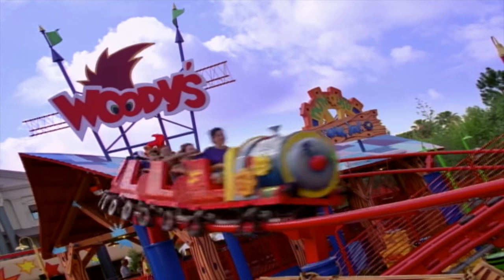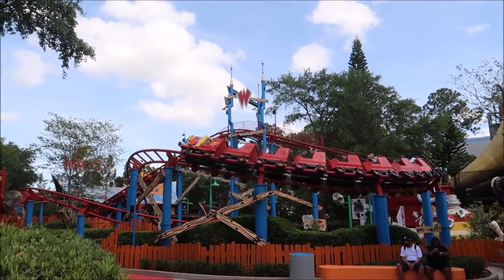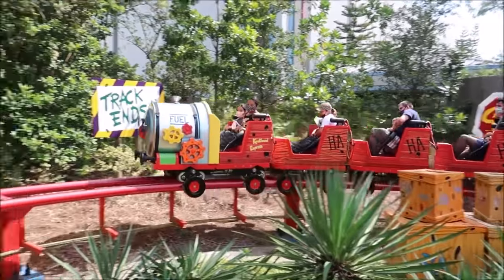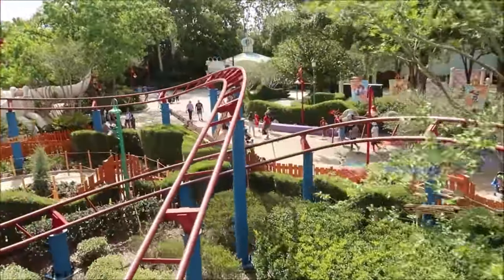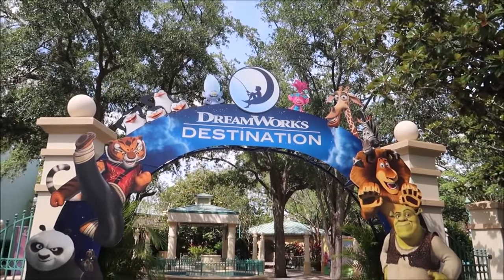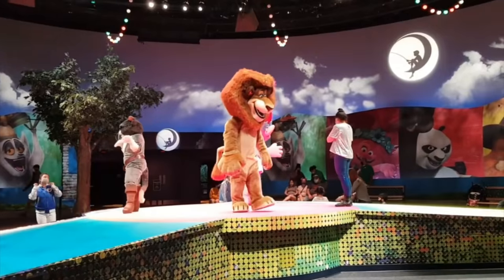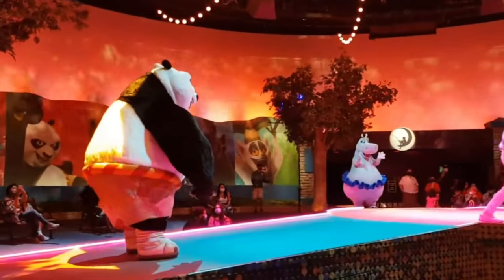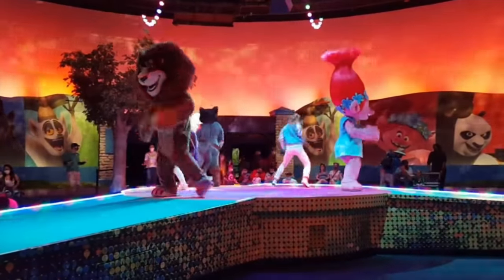Woody Woodpecker's Nuthouse Coaster is a family roller coaster that was actually the first ever coaster built on the Universal Orlando Resort. Join Woody as you take a wild train ride through his nut factory, which gives you some great views of Kid Zone and the surrounding areas. In 2021, the new DreamWorks destination was added to the area, which is a stage show and meet and greet, where you can see various characters from DreamWorks Animation, including Kung Fu Panda, Trolls, Madagascar, and Shrek.